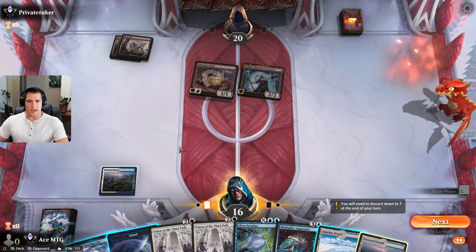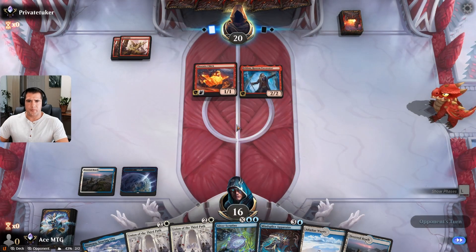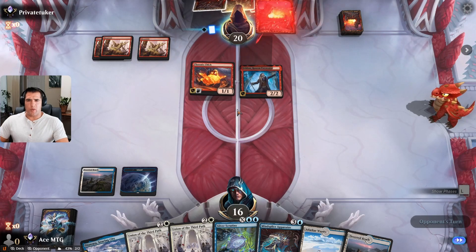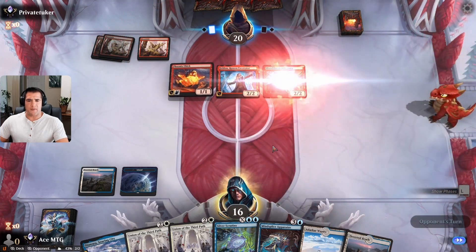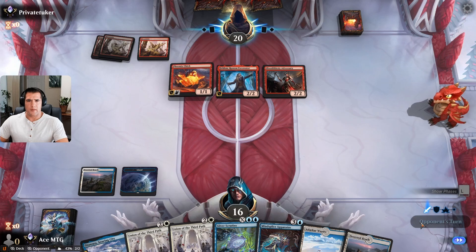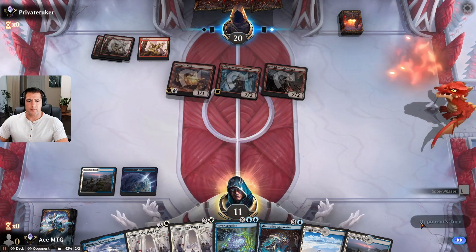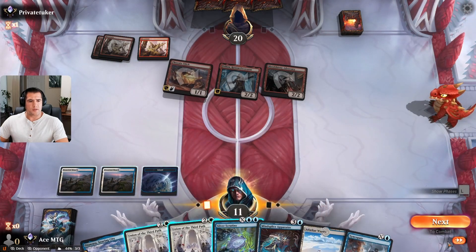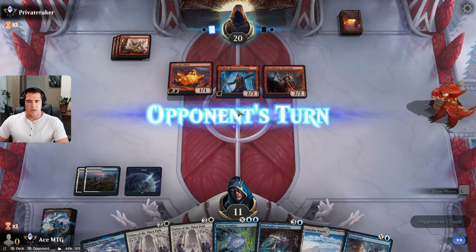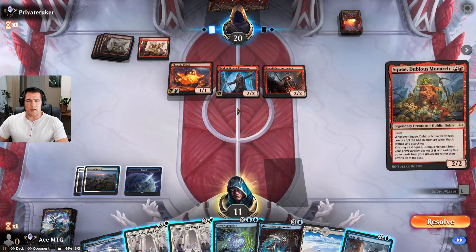We're going to need luck to be on our side. Just passing — nothing we can do yet. No Squee please. We'll take that — that's five damage, drops us to 11. See if they have any burn spells in hand. My turn — pass the turn. Hit me for five more. Let's see what they bring out — really need a sweeper. Squee, squee, squee, squee. Gain the life now or counter Squee.